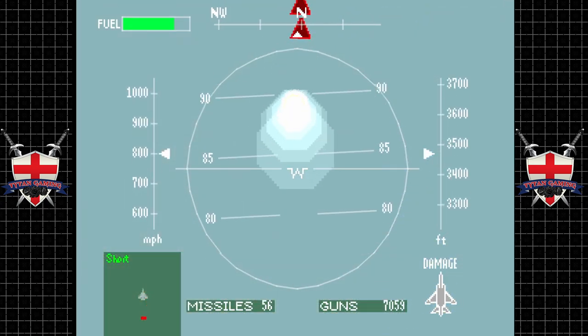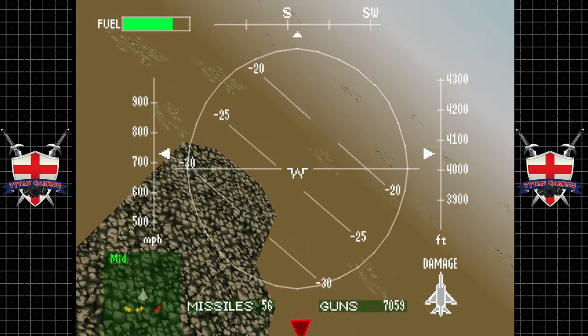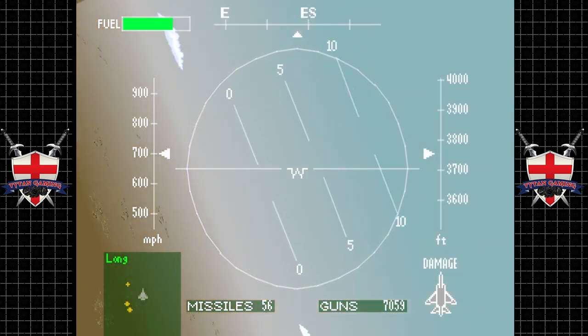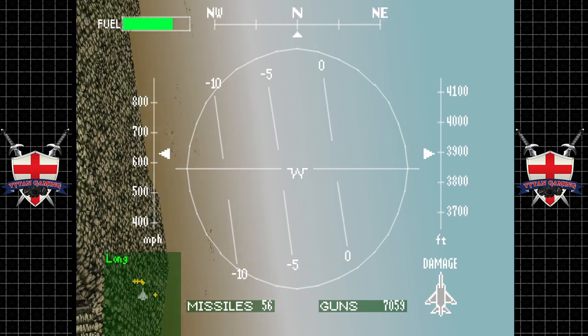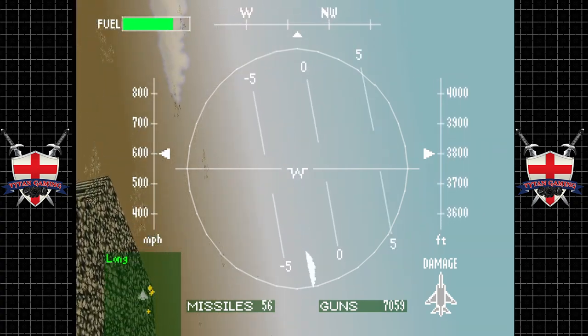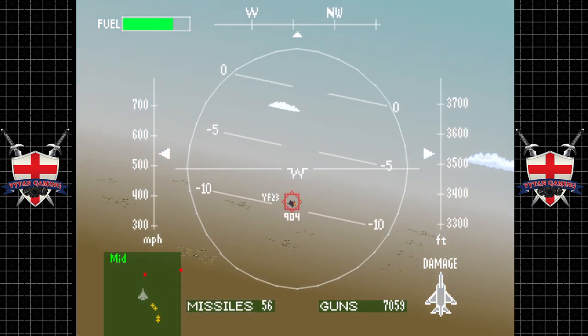It is hard to avoid the AA guns in the A-10 just because you can't power away like you can in a high-performance aircraft like the YF-23.